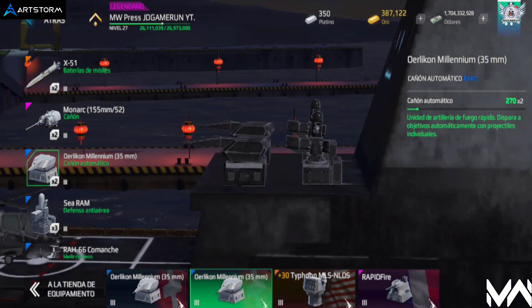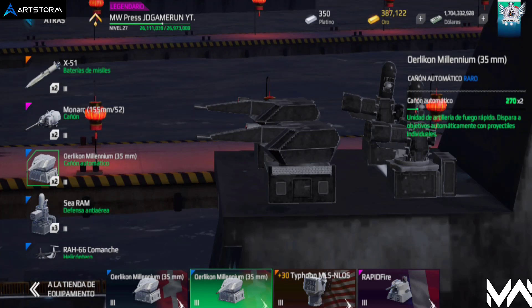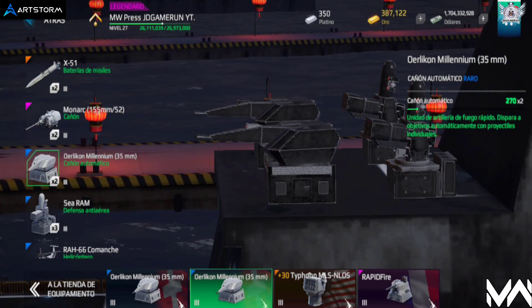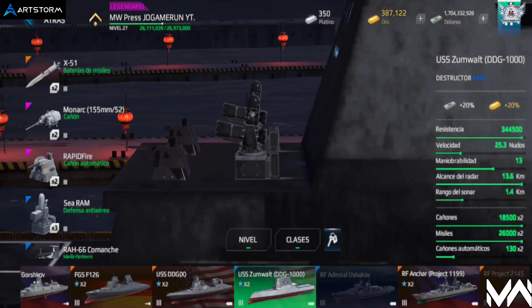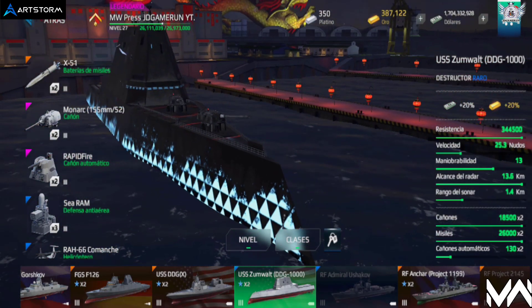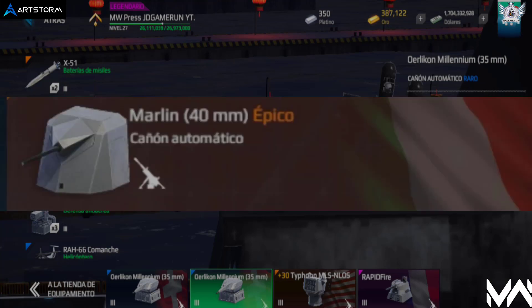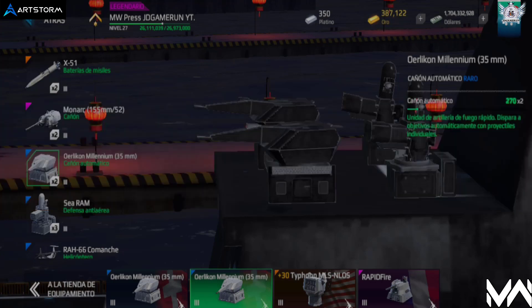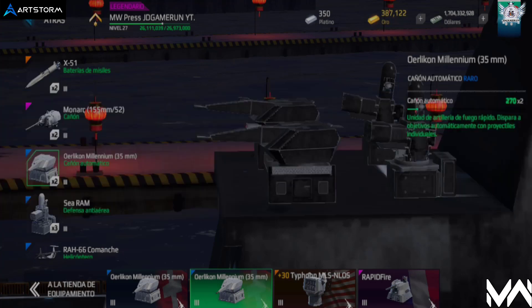En tercer lugar, los cañones automáticos, con 2 slots disponibles. El Rapid Fight puede atacar barcos y aeronaves, aunque su alcance y daño son bajos. El Marlin es recomendable si te gusta atacar de lejos y ser inmune a trampas antimisiles; su daño está estable y su recarga es muy buena. Si prefieres mucho daño, los Yidka tienen daño muy elevado, pero su alcance es bajo y se desvían fácilmente con las trampas antimisiles.